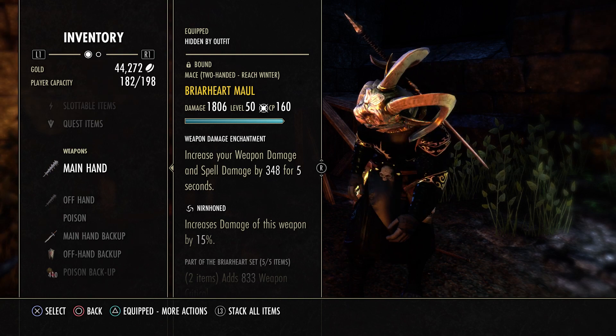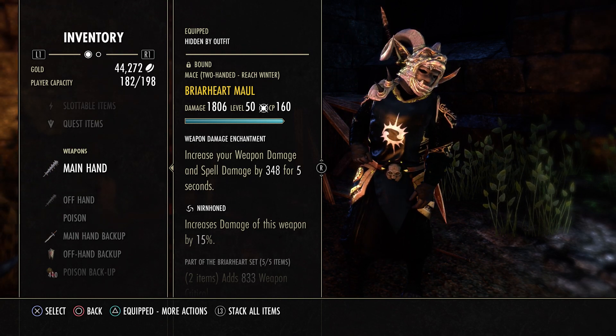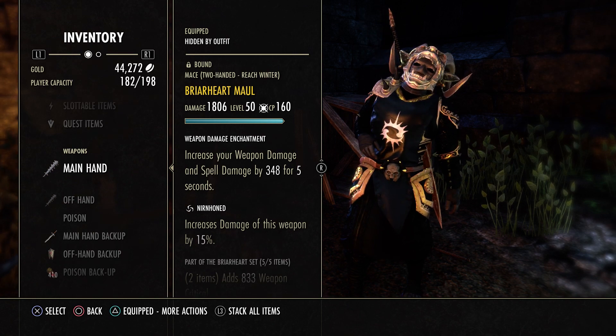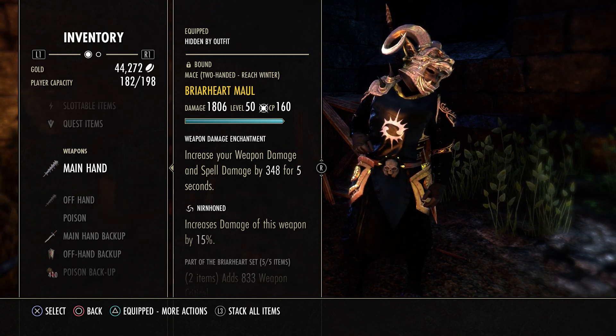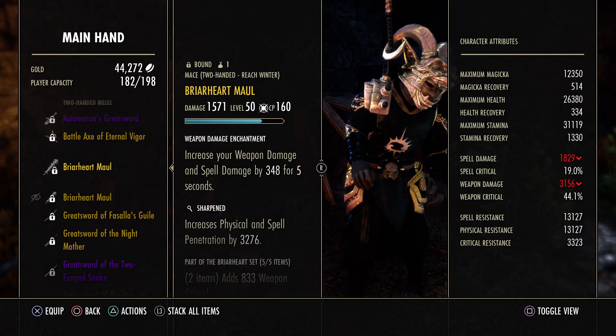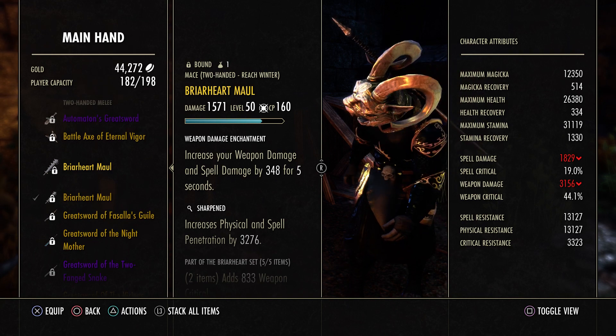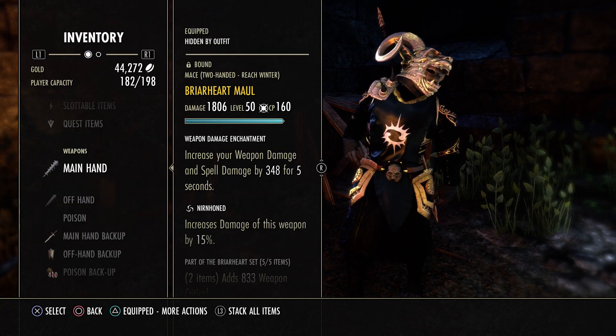Going into the gear, this is a very common setup — a lot of people are going to be running it pretty much across all the Stam builds. We have Briarheart on the front bar, on a Maul in Nirnhoned with a Berserker Glyph. You could do Sharpened instead — that's purely up to you. I've tried both, both are good, they're just very situational, kind of dependent on who you're fighting. So up to you on the trait.